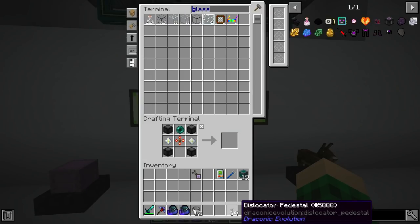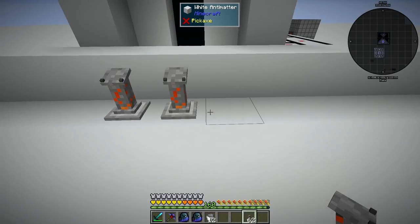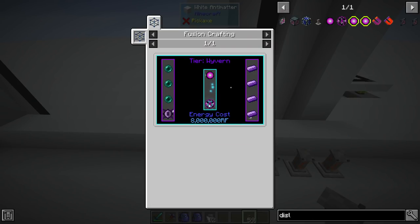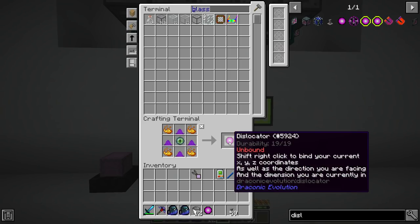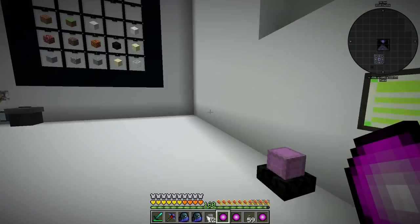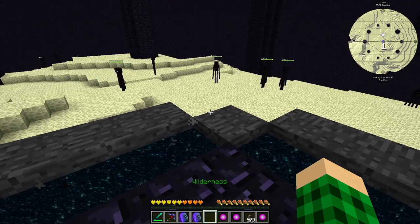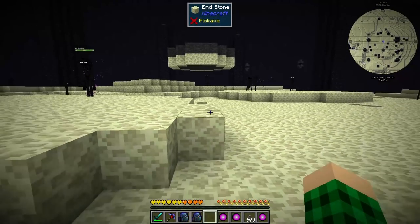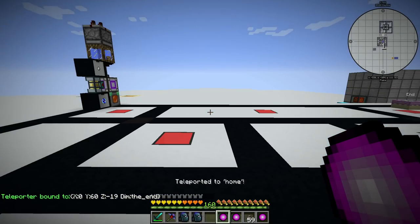Next I want to set up some dislocator pedestals so that at some point, if patrons start playing on the server, they can use these to go to different dimensions — just like I can. Eventually I'll have the advanced dislocator, but for now we can make regular dislocators. I'm grabbing one, two, three, four, five, six — we have the Nether, the End, the Autumn, and the Deep Dark. We're going to go to the End right now, right-click, place it somewhere over here, shift right-click to bind it, and that transports us to the End without having to click the End cake.